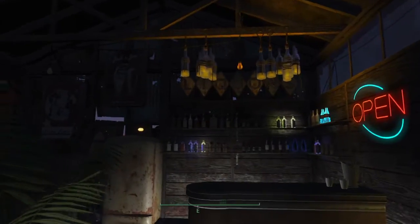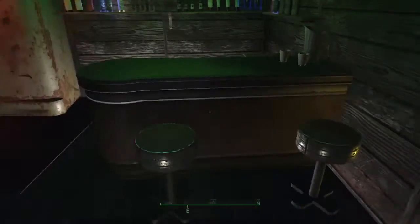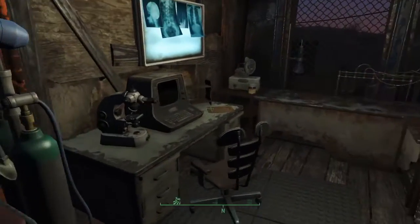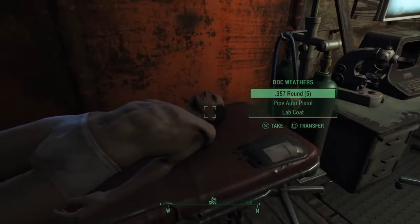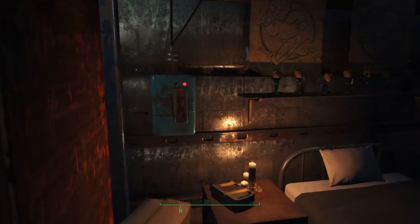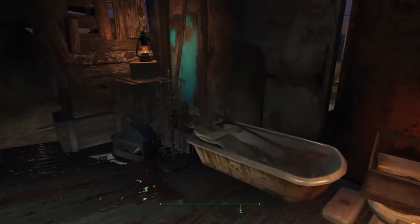Upstairs I've got a private bar — my own little private bar which I thought was cool. Nobody comes up here really, so it's just for me, plus it's just a way to fill more space. And then I've got what I'd call a lab slash homemade surgery. Poor old Doc Weathers — he just didn't pull through. He got killed in a firefight down at the bottom, so I dragged his body up here but he couldn't be saved. And then the bedroom — nothing really special about that. Outside I've got a little corridor I've just filled with junk as a storage area.